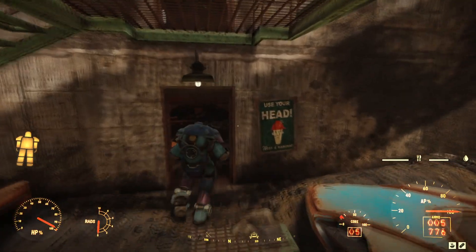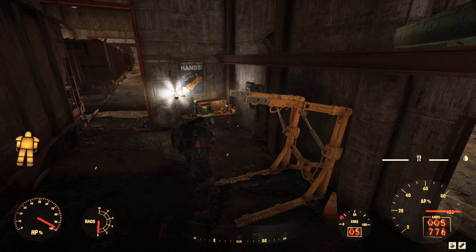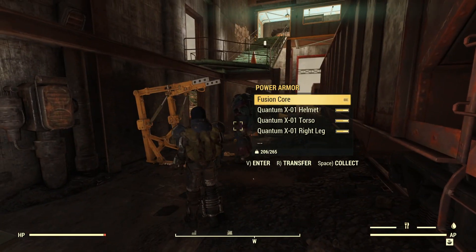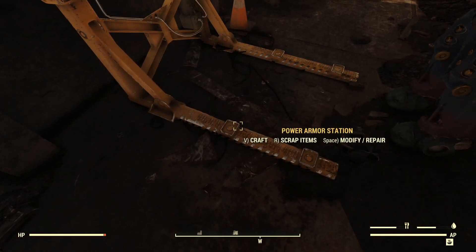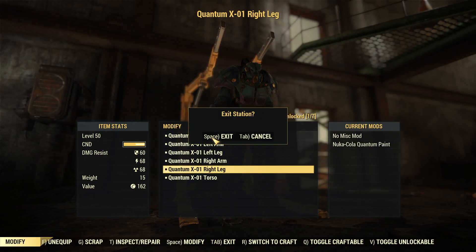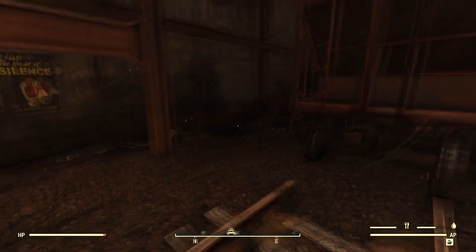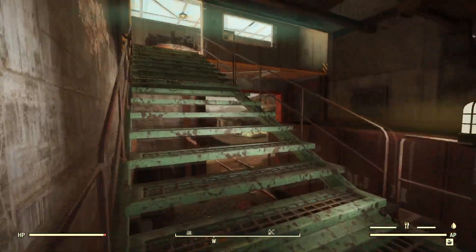It's a pretty interesting looking train yard. Let's go up on the roof. Let's collect my power armor — that's kind of cool. I feel a bit of a sense of accomplishment that I did that — I was actually able to collect the whole set and also get the paint for it. That was kind of neat. I'm back in here? No, this is a different place.